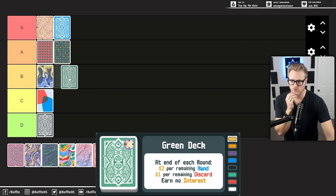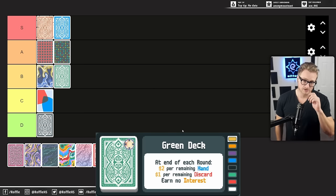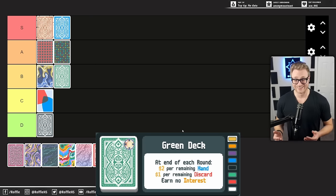Green Deck probably joins Ghost Deck in B tier. There's a little adjustment you need to make remembering that you don't actually accumulate interest, but you do have the potential — especially if you get strong early — to really get a good econ engine going with bonus money from extra hands and available discards, maybe going into a Green Joker type build. It also incentivizes you to spend, which is something you need to do especially early in Gold Stake runs or you die. So Green Deck may actually be a good deck to try out early on when learning Gold Stake, just to get used to the pace of spending required.